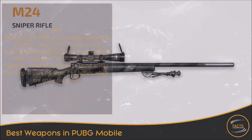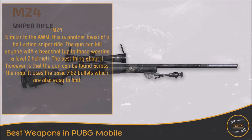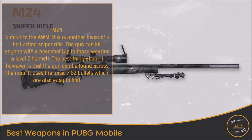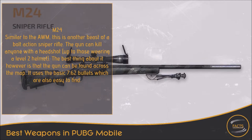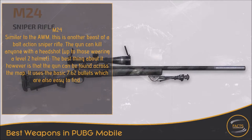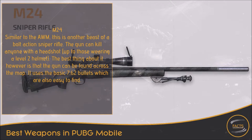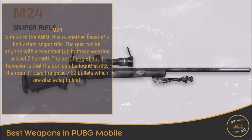3. M24. Similar to the AWM, this is another beast of a bolt-action sniper rifle. The gun can kill anyone with a headshot, up to those wearing a level 2 helmet. The best thing about it, however, is that the gun can be found across the map. It uses the basic 7.62 bullets which are also easy to find.